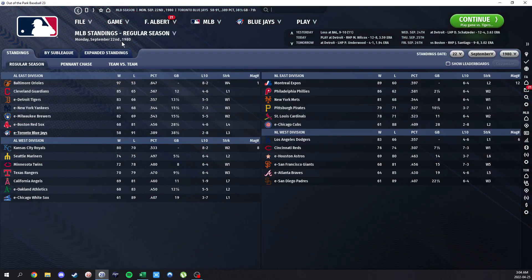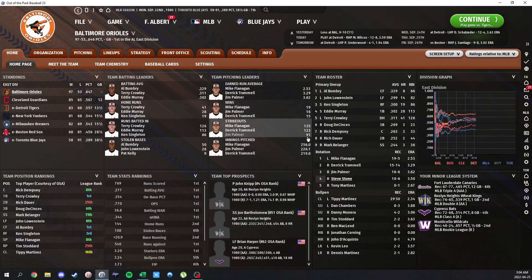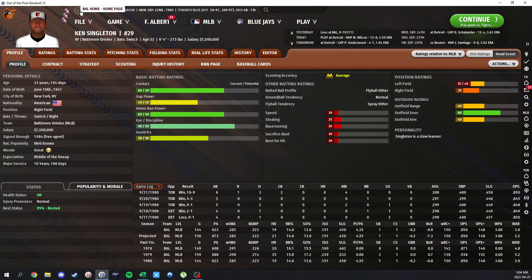Looking at the overall league list, surprisingly Baltimore is at the top. They've got big time numbers out of Crawley — a crazy, crazy season with a ridiculous on-base percentage. He's killing it with a .434 WOBA — an absolute beast right across the board, with somehow ridiculous base running numbers too. Just a huge, huge season out of him. Then you've got Eddie Murray, who also has big time stats with around 30 home runs and a huge offensive output. Singleton has had a really, really nice season too.